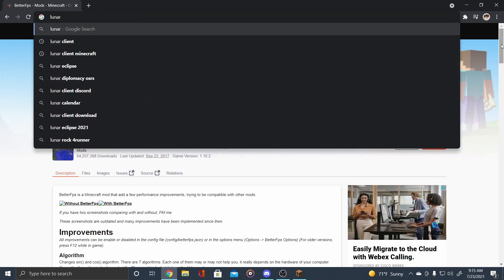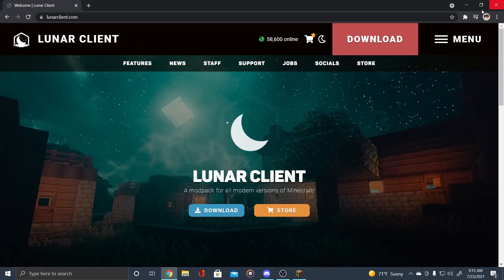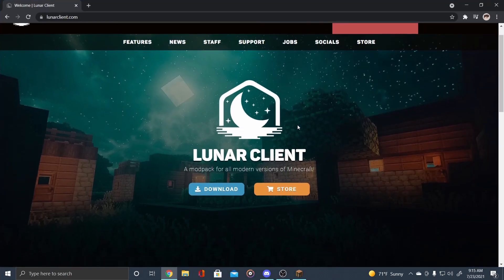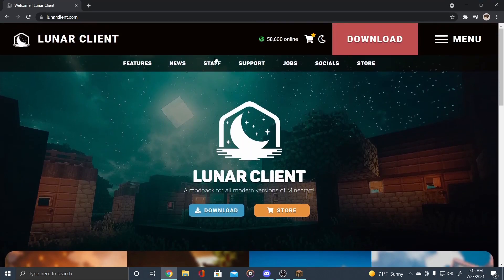The other big thing I can think of is getting a client like Lunar Client. This is what did the best FPS for me — I actually have it installed on my desktop. I don't play on it anymore because I don't need the FPS boost, but if you want it, get it — it helps a lot.